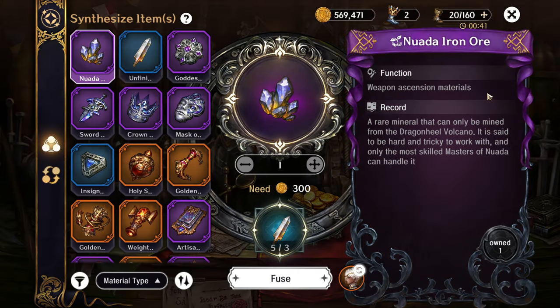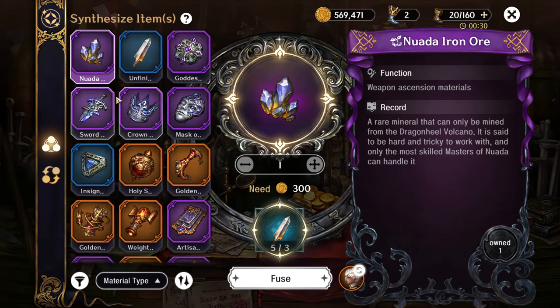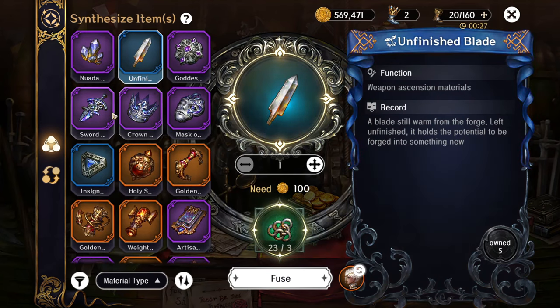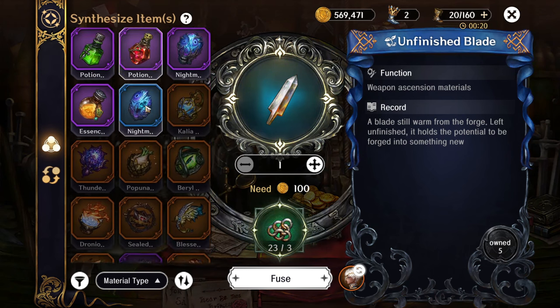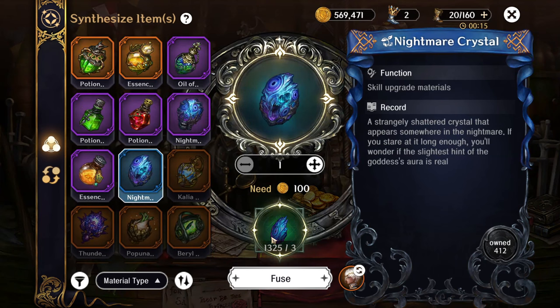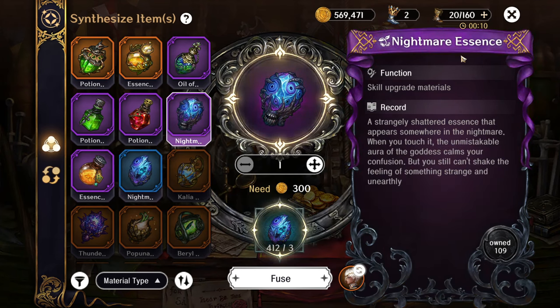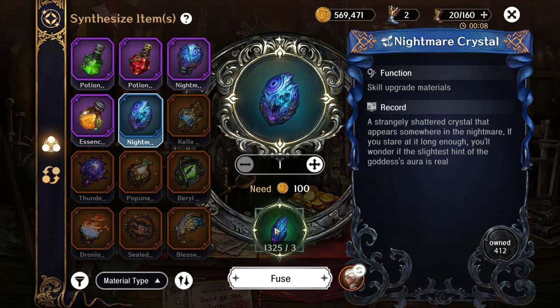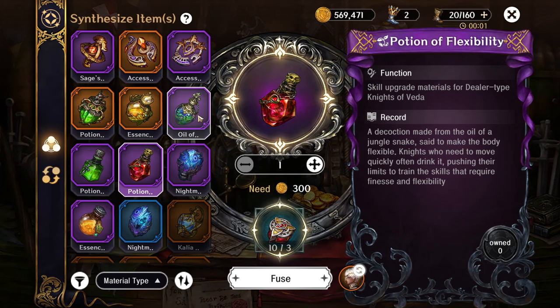For synthesized materials, some of you have probably come here once or twice — those using the hero shoes especially. But there's an abundance of things you can do here: ascension materials for characters, for skills, just in general. I believe the majority, if not all, ascension materials can be upgraded here. For example, the nightmare shard can upgrade into the nightmare crystal and then into the nightmare essence. You can't craft the nightmare shard from nothing — you'll have to get the base to upgrade to the next level.